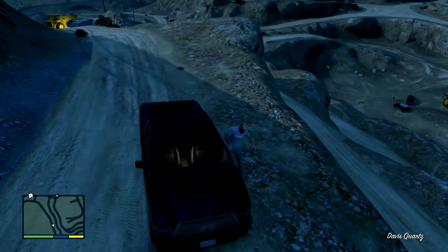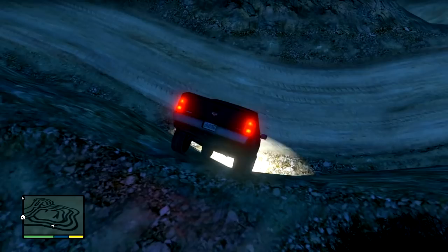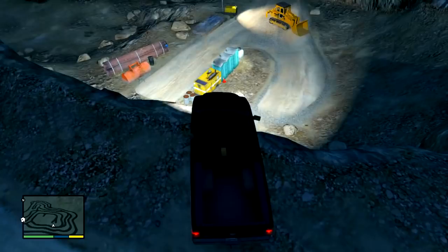He's standing right there. If you rip him out of the car right away and hold your gun on him — don't kill him, keep him alive — he'll get in the car with you and you can get an achievement for delivering a bail jumper alive.